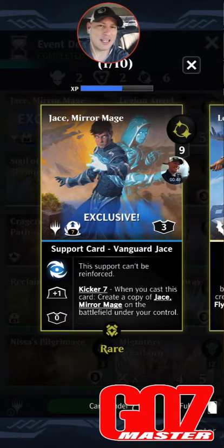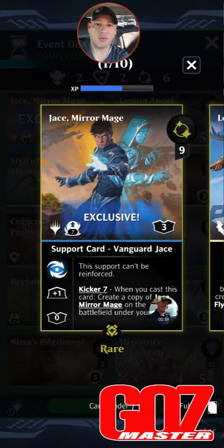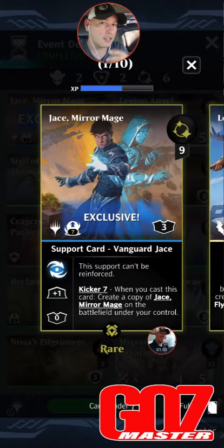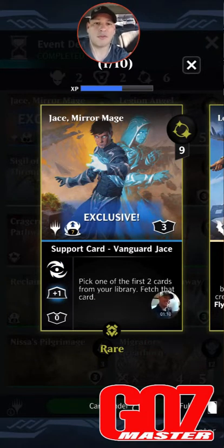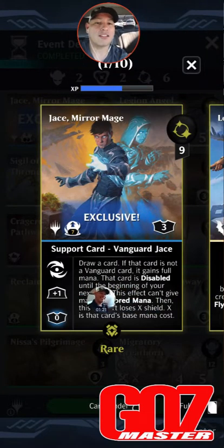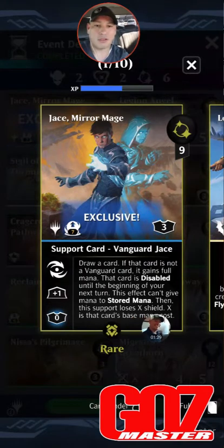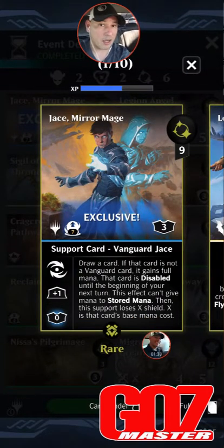Nine mana for a three-shield vanguard, Jace. It's got a seven kicker — the support can't be reinforced so it doesn't stack, it creates a new support on the board. Kicker seven: when you cast this card, create a copy of Jace Mirror Mage on the battlefield. His plus-one ability is: pick one of the first two cards from your library, fetch that card. His zero ability is: draw a card — if that card is not a vanguard card it gains full mana, the card is disabled until the beginning of your next turn. This effect can't give mana to stored mana. Then the support loses X shield where X is that card's base mana cost.